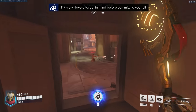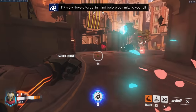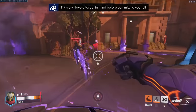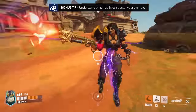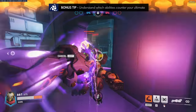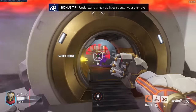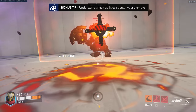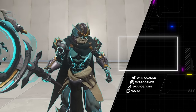Tip number three is to have a target in mind before going in with the ultimate. For example, run at Kiriko with nemesis first — that way she has to use cleanse and TP, then ult to chase her down. As a bonus tip, it's important to identify what denies your ultimate: Orisa's Javelin Spin and Toss will wall you out, Roadhog's Whole Hog will send you to the moon, and Reinhardt's Shatter will flat out shut you down. Force those counters out or play patiently for an opening.